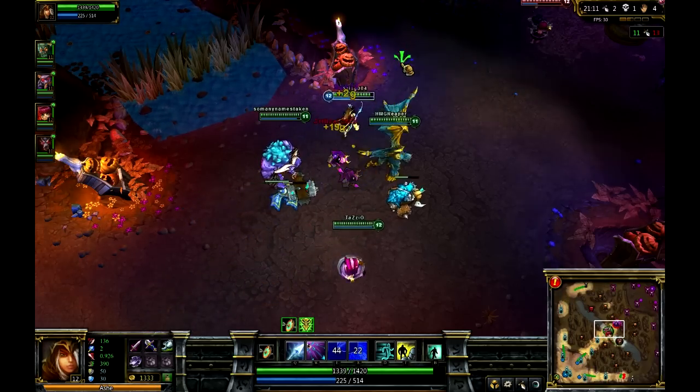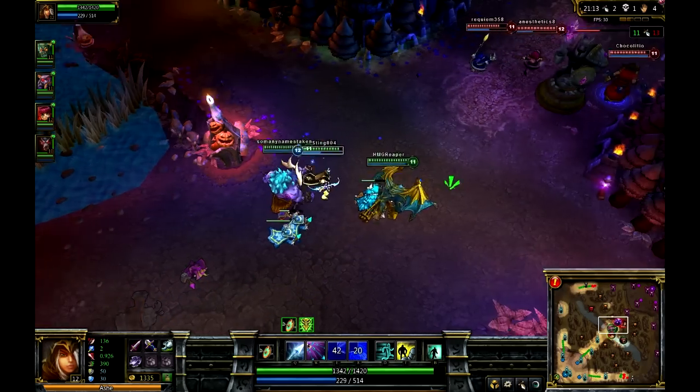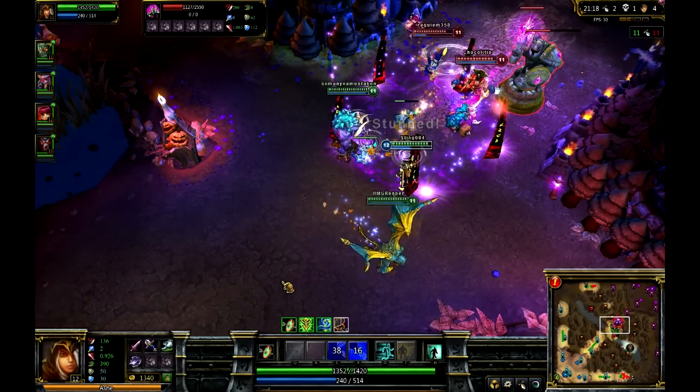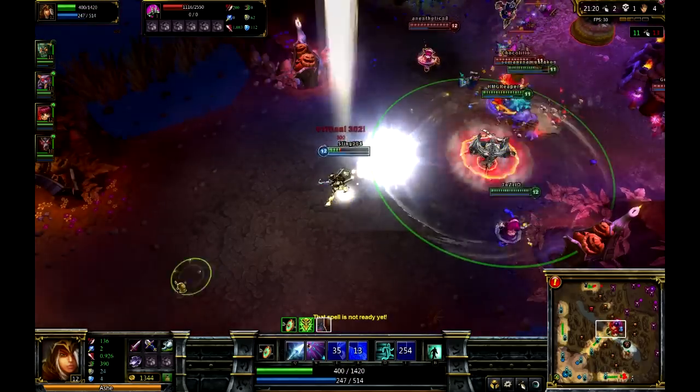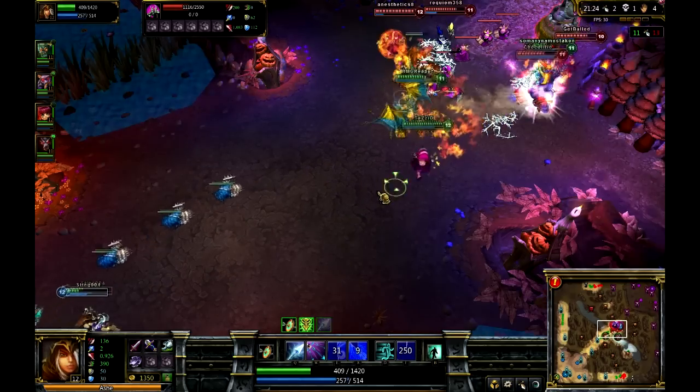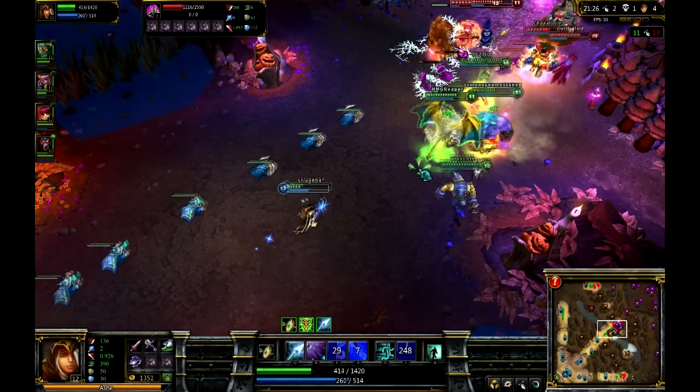Right here I'm going to show you a clip of me escaping certain death from three guys. Flash lets me escape, lets me go back in, finish off a few guys, and it really is an amazing spell for Ash. I think for any mid character who's a bit weak, you should get it.